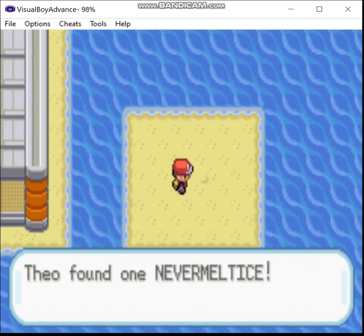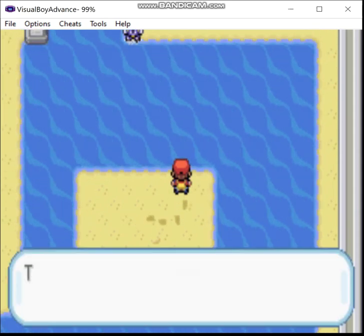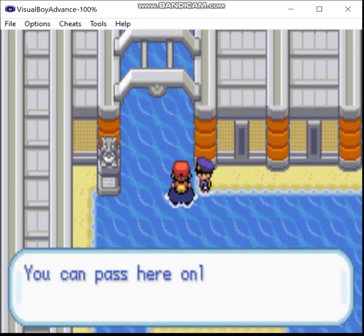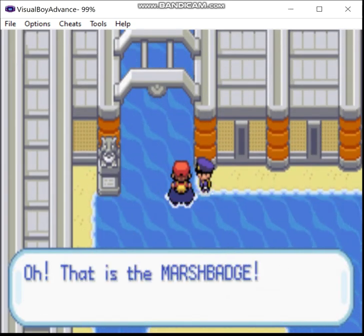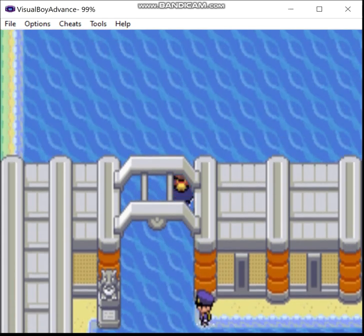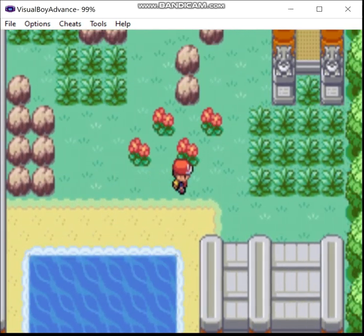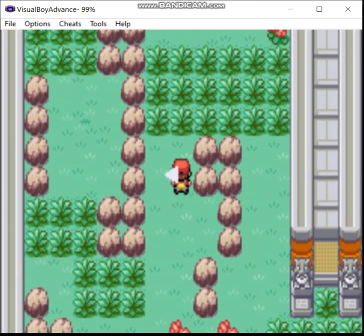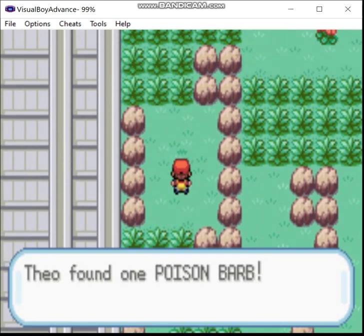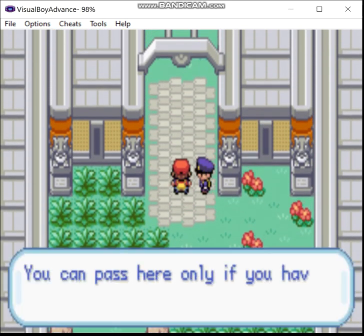There's something over here — Never-Melt Ice to boost your ice type attacks. Totally useless to me because I don't have any Pokémon that can use that, and none of my Pokémon's Hidden Power types are ice, at least as far as I know. Maybe the Ponyta in the PC has an ice type Hidden Power, but I don't think I'm ever going to use it. There's also a hidden item — a Poison Barb. Boosts your poison type attacks. Again, useless to me.